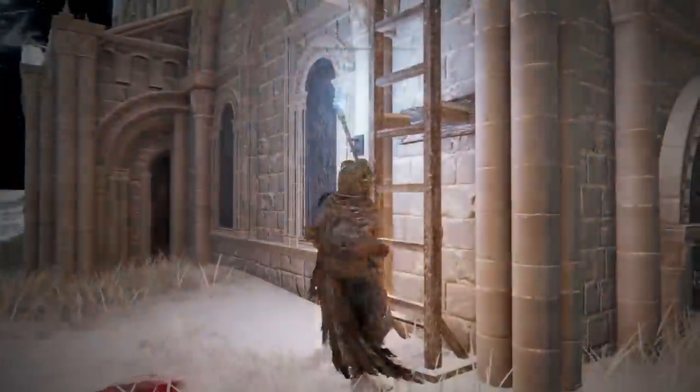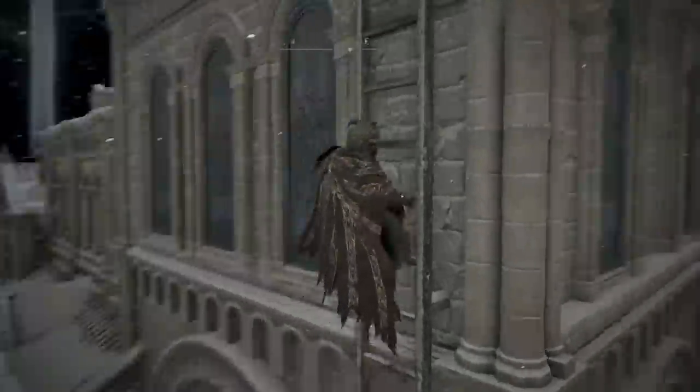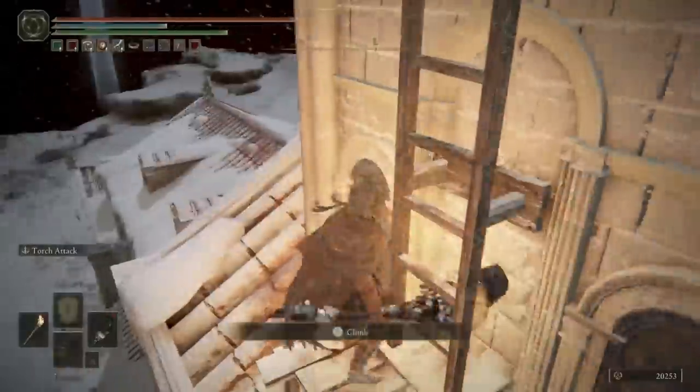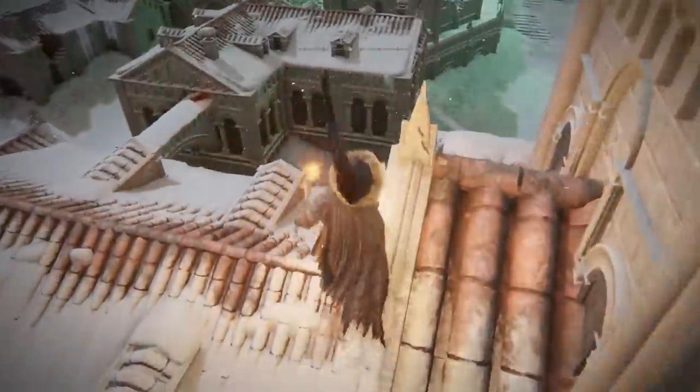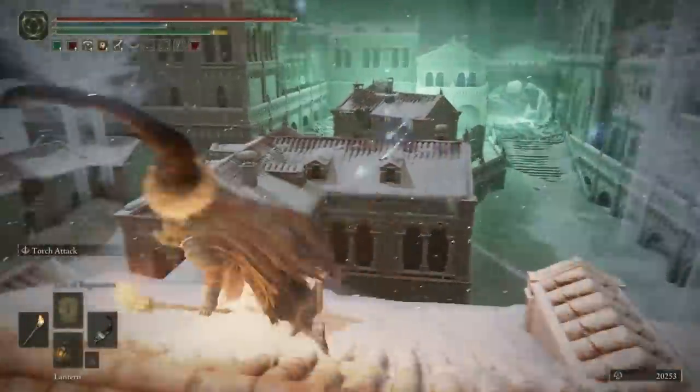Head west and you'll come to your first ladder just around the corner of this building. Scale both ladders all the way to the top and you can light the first altar. We now just need three more of these and that will be Ordina completed. Much easier said than done.